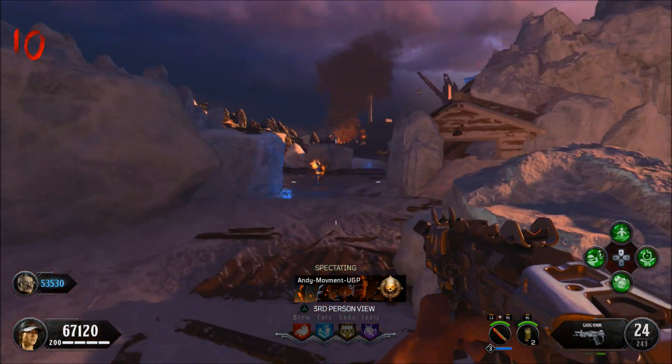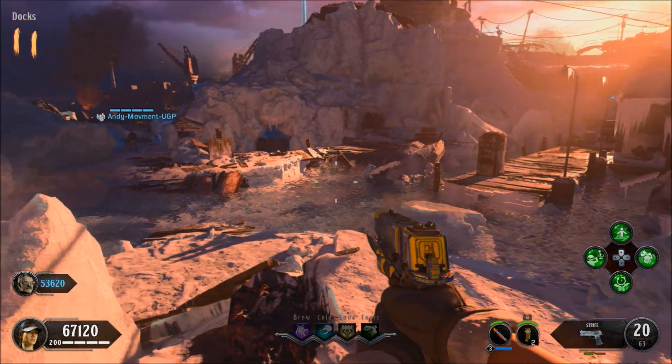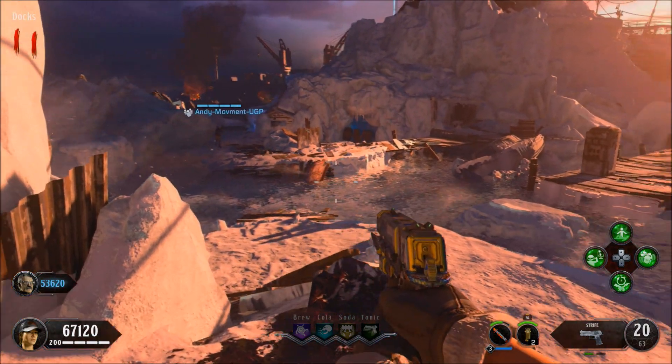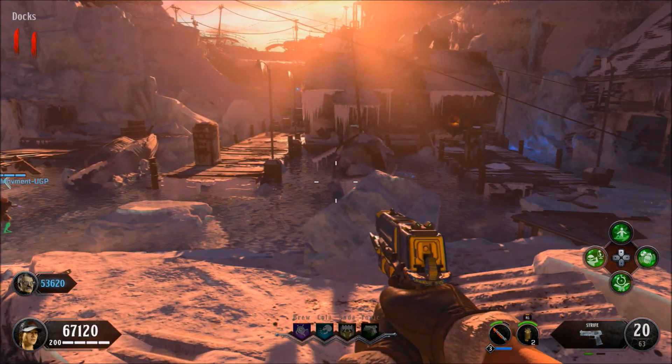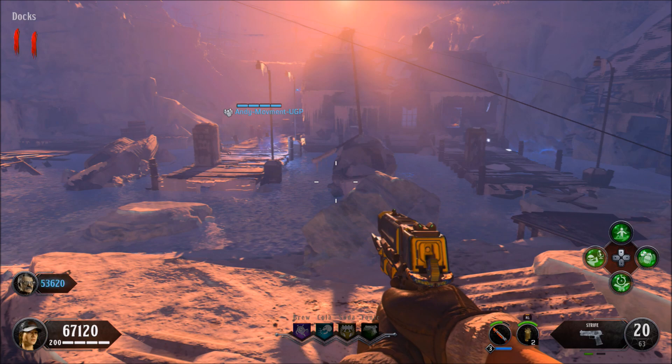When your friend spawns you back in at the end of the round, you're going to be in complete god mode for the rest of the game. Just do not activate your Path of Sorrows again or it will cancel off the god mode.